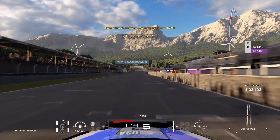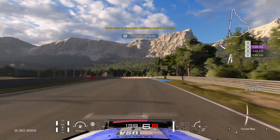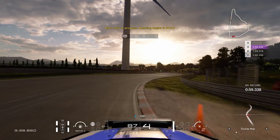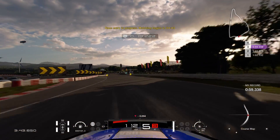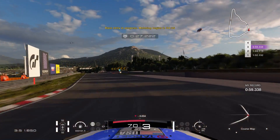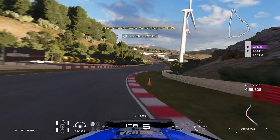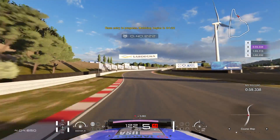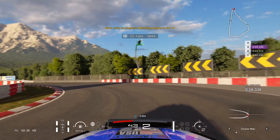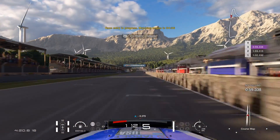Getting very close to under a minute lap time — definitely brilliant. Having a good rally run across the track, staying anticipated and doing better. Getting closer to the apex gives a good improvement; staying on the inside turns is safer and cleaner. Just have to get that turn handling in, getting stronger to master the last turn on the Course C layout of Sardegna — very challenging to master.